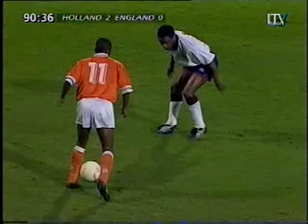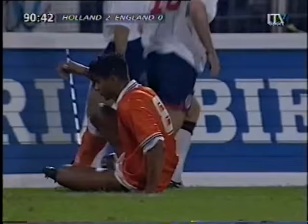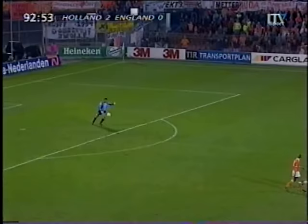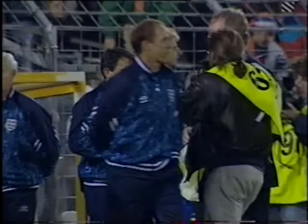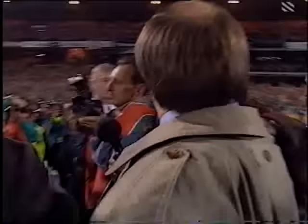Roy, back to Roy again. Bergkamp waiting in the middle, Rijkaard waiting in the middle — Roy with the cross, right across the face of the goal. England so close to conceding a third as Rijkaard came in at the far post — that might have been his hat-trick. That's a lovely low cross with indecision all sorts. Rijkaard, who's supposed to be playing as a wing-back, has probably had more chances than any other player on the field. It's over. It's over for England.